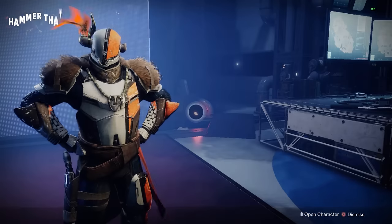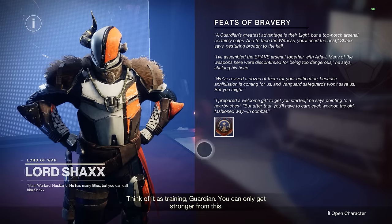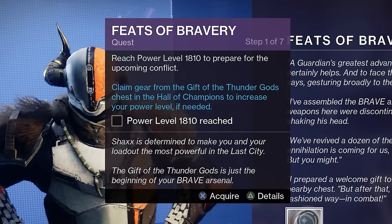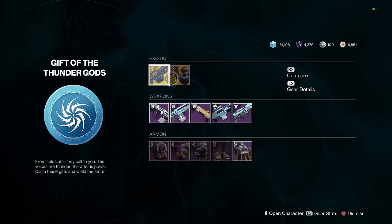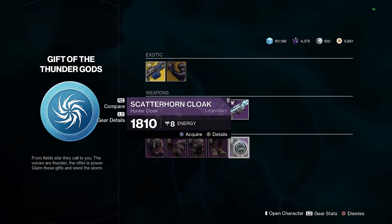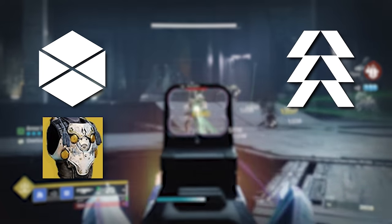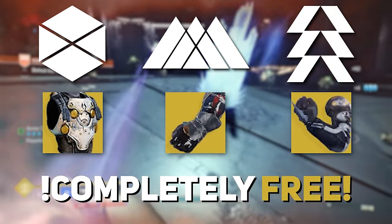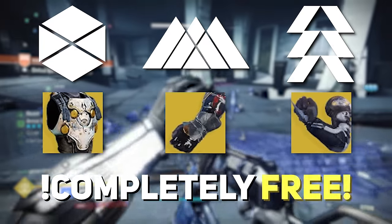Shaxx will have a big wall of text with some lore about defending the last city. After that, you get a seven-step quest called Feats of Bravery. Step one requires you to be power level 1810. Don't fret if you're not up to the pinnacle cap — you can look to the left of Shaxx and there is a Gift of the Thunder Gods, which will give you gear to infuse and also exotics. For Titans you get Cuirass of the Fallen Star, for Hunters you get Liar's Handshake, and for Warlocks you get Getaway Artist. This is completely free, and you get at-level gear.